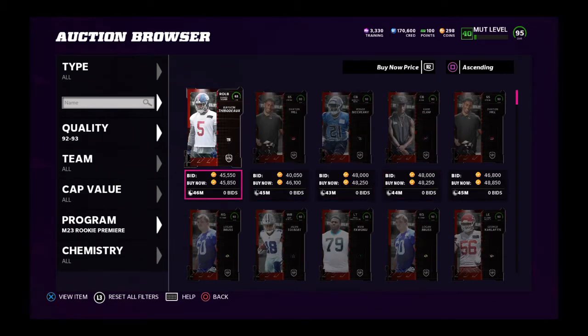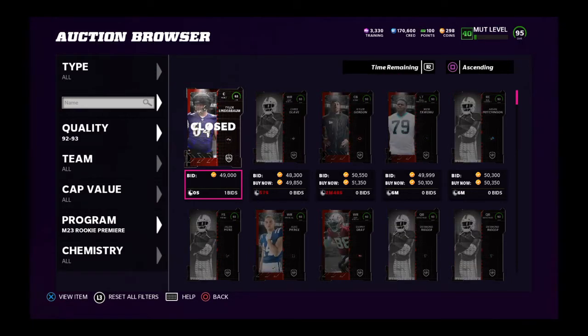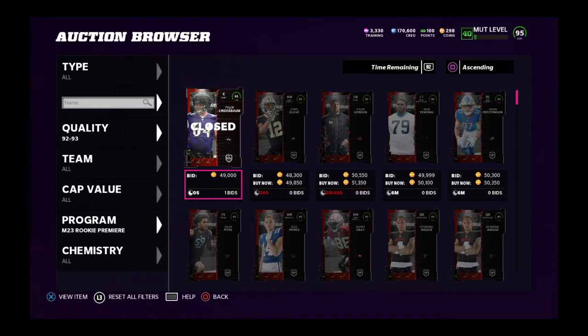We're kind of just gonna wait on this. There you go — there's a prime example of a 93 overall selling at 49,000 coins. So you're gonna buy that at 41-42K and then just post it up at 49K and let it sit. Just post it for an hour; about 30 minutes down the line it will sell.